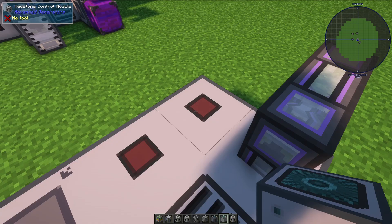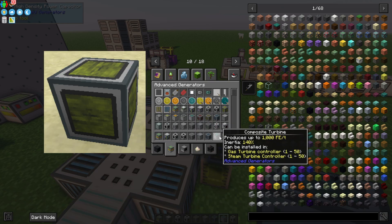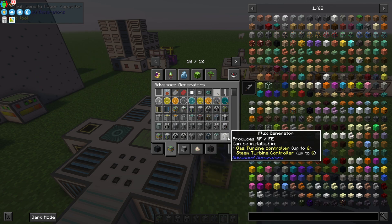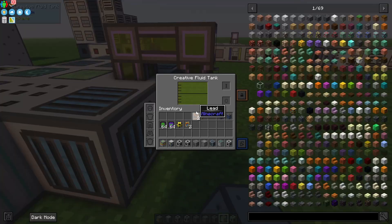Now let's talk about power generation. You'll need a gas turbine controller, at least one turbine, one fuel tank, one capacitor, one fluid intake valve, and one output module. Once you have all these blocks connected, you will need to pump in some Syngas. And that's it — you're all set.